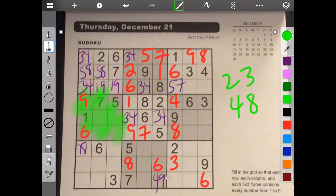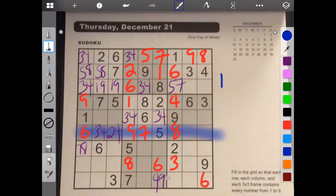In this spot we can't have a 2 or an 8, so that leaves 3 and 4. In this spot we can't have a 3 or an 8, so that leaves 2 and 4. For this row we need 1, 2, 3, and 4. Well, 3 and 4 can't go here, so this is 1 and 2. And since this is 1 and 2, this has to be 4.